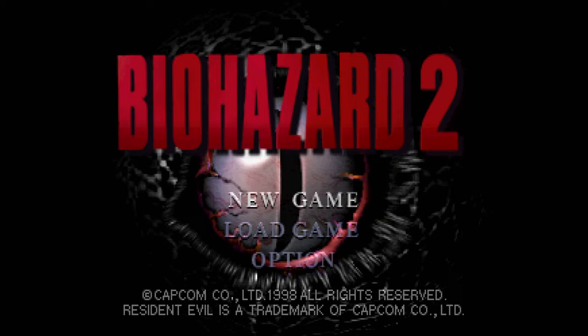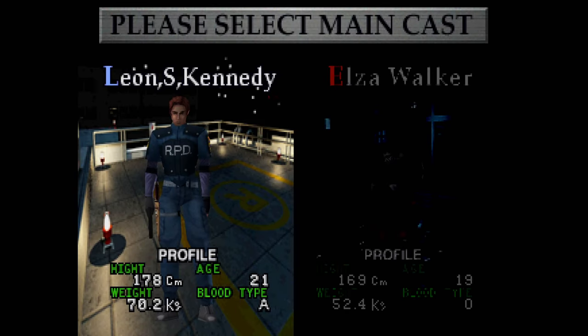I mentioned Resident Evil 1.5 in a previous walkthrough. I don't have all the information in front of me on who made this. I just know it was not put together quickly — it took a while and is being periodically updated. What is correct is that this is a playable version of it, because the prototype they got their hands on was unplayable; you couldn't even go through rooms.